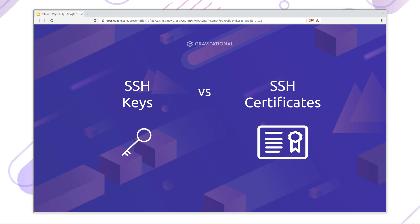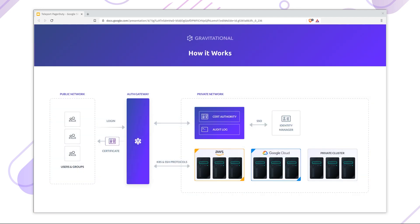SSH certificates are more like using smart cards and provide short-lived access, but it can be a pain to run, maintain and administer. Teleport makes it easy and almost transparent to roll out SSH certificates.